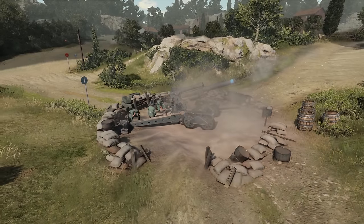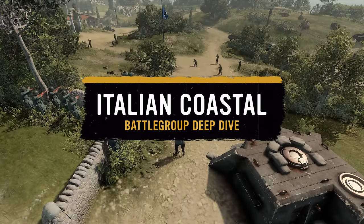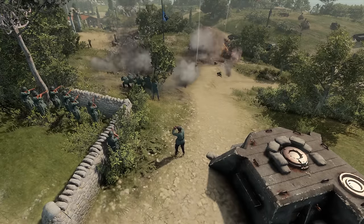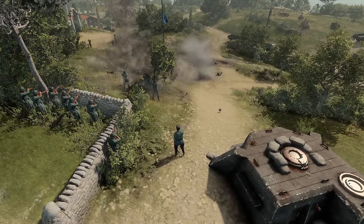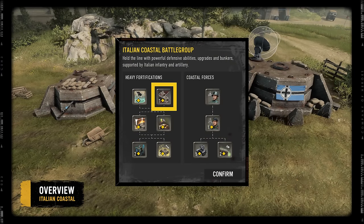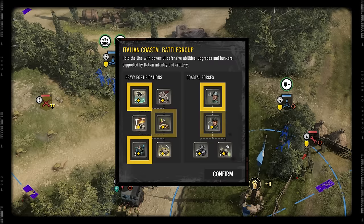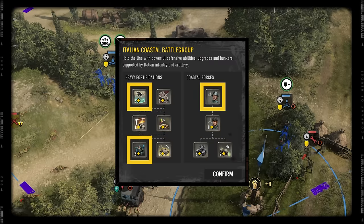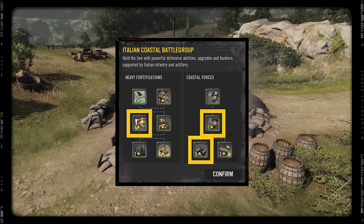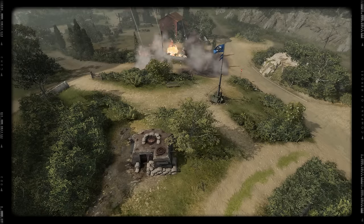In this video we are exploring the new multiplayer battle group for Wehrmacht, named Italian Coastal, and this is co-community expert Titor up here to break it down for you. Italian Coastal has two new types of bunker, on top of abilities centered around constructing bunkers rapidly and combat bonuses for fighting close to them. There are also several types of artillery, making it a suitable battle group for a defensively minded player.